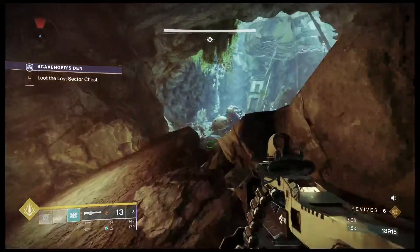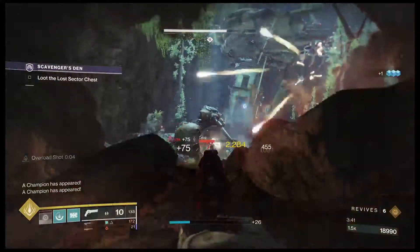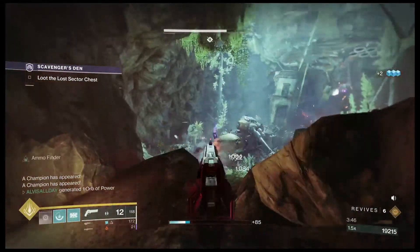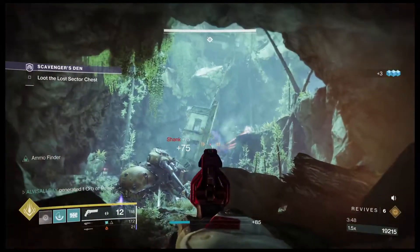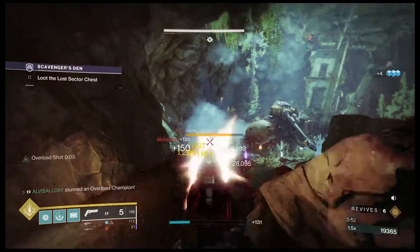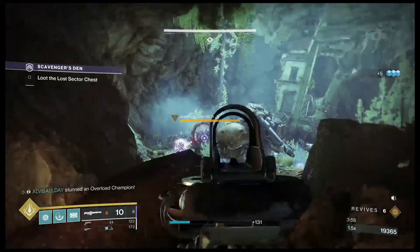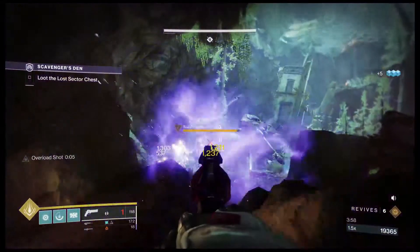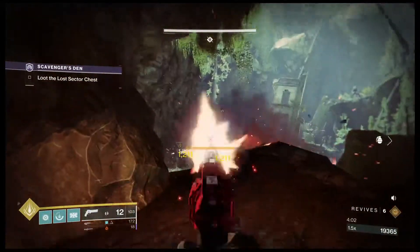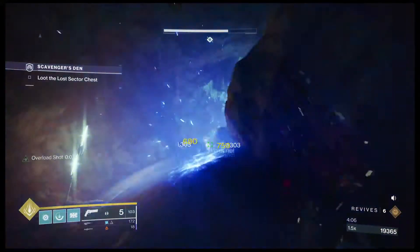Now when you get in here it's gonna be a barrier and an overload champion — take out the barrier first. If there's a situation where the barrier protects the overload champion, it gets a little bit tougher. I thought I was gonna be able to kill him before the barrier got in the way, but I'm getting back from him.